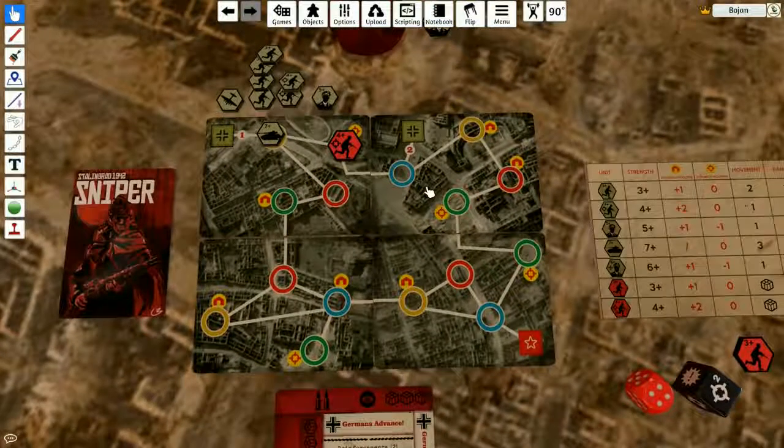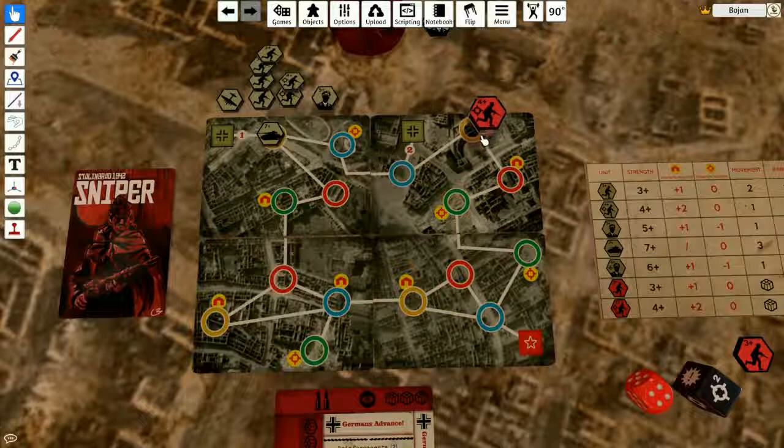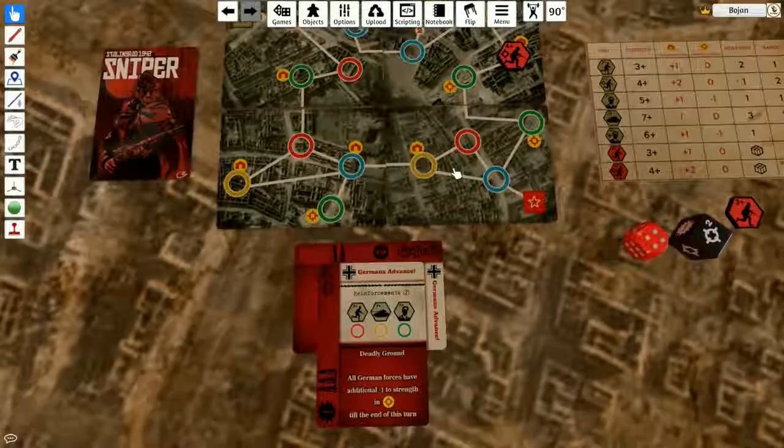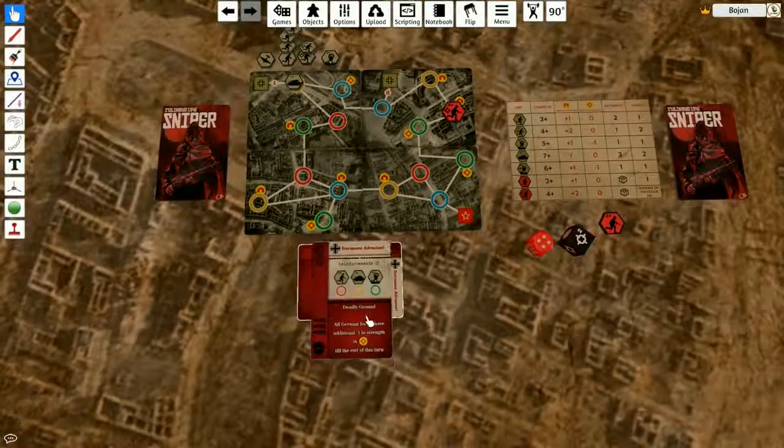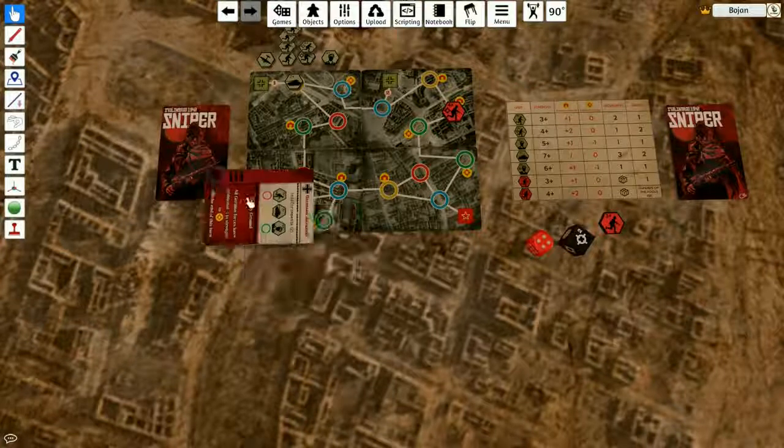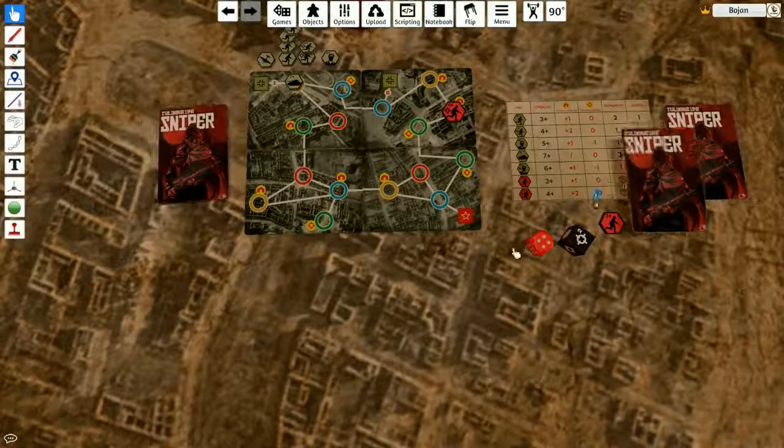I have three supplies. I can hide in this building, but I'm actually gonna retreat back — one, two, three — and hide in the building. No use shooting the tank because I can't destroy it anyway. Let's discard these two and draw two others.